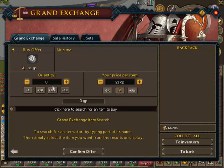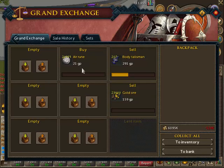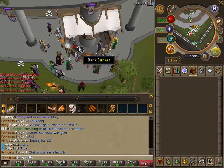I'm going to buy 25k worth - 24,999 actually, as there's a 25k limit. Let's confirm the offer. Now you have to wait for the runes to buy; it won't take too long. Whilst you're waiting, you could just go and fletch or do something.